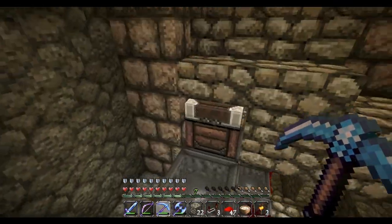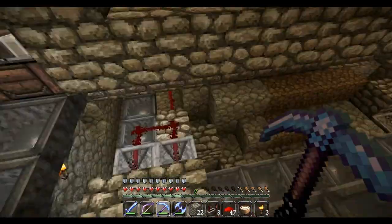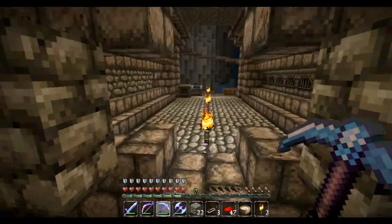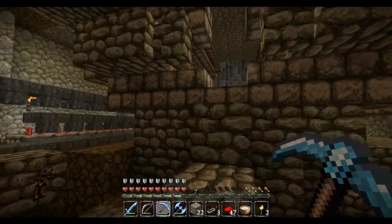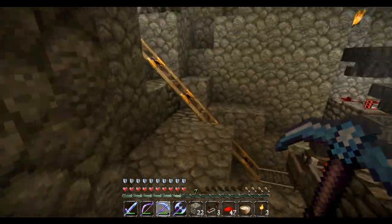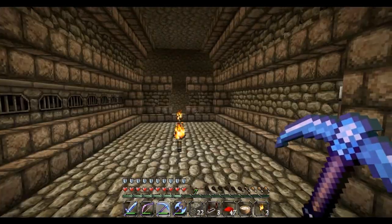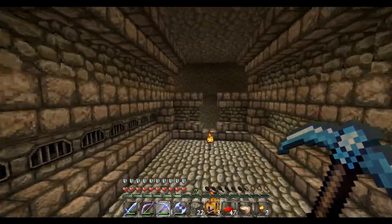I haven't rigged up the output yet, but for the output I'll just run hoppers aligned under all of these smelters and drain it out here, tie it in with this line right here. Items that can't be smelted will go into there — so if I'm mining and dump in diamonds, they'll go straight through and not get stuck in a smelter. I'll tie that line in with the output line from all the furnaces, load that into a minecart, and send it up to the sorter system to be unloaded.